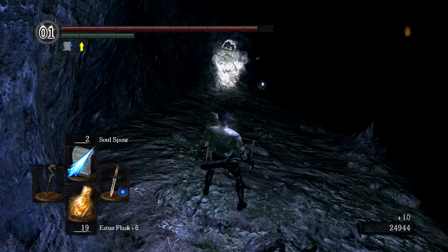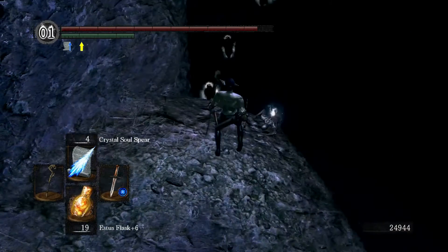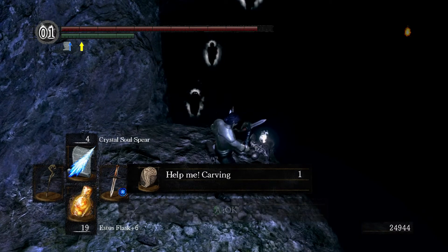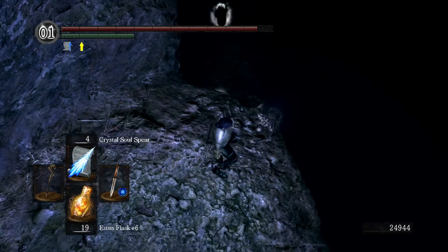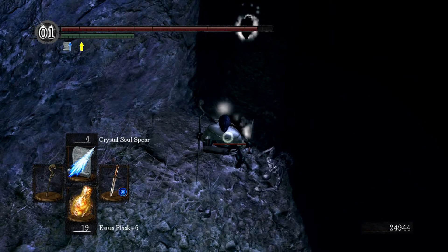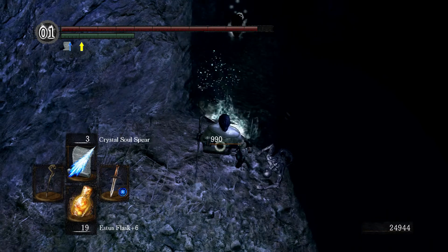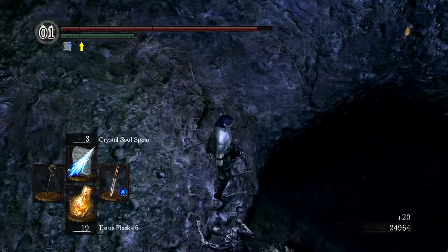Down here it's just an item that's totally not worth going for, but I go for it anyway because I'm trying to grab everything. It's another carving — 'Help me' — which is useful to have if you're planning on playing for a very long time, but at this point in the game there's only like two things left to do: you've got to fight Manus and you've got to fight Gwyn. Having a 'Help me' carving is kind of silly, but I guess you could use it on New Game Plus.